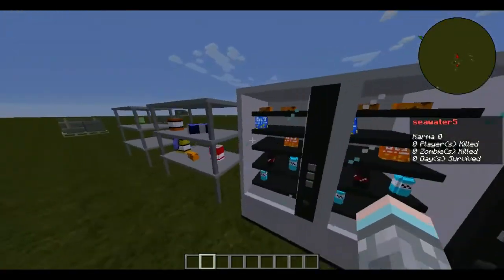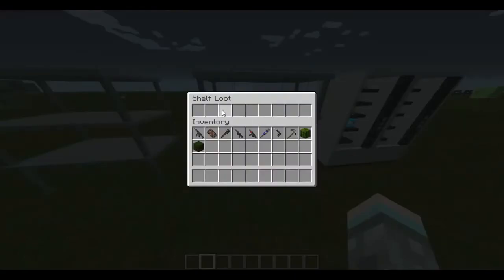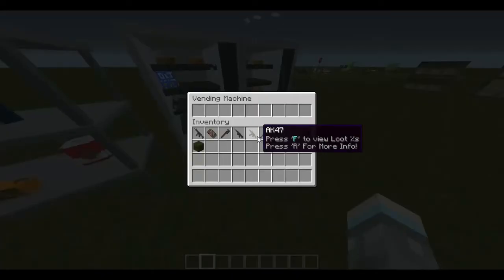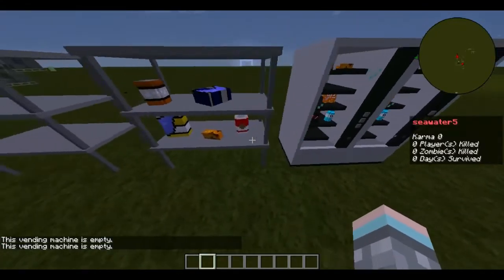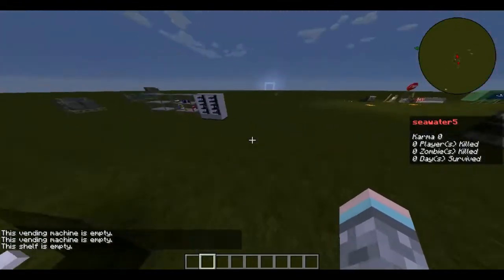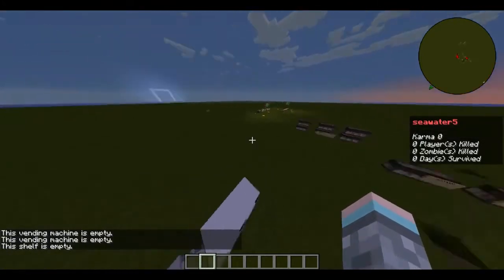Next are other ways to obtain items. Shelves can have food and sometimes guns. Vending machines can have food, but they can only be looted once and there's a cooldown.